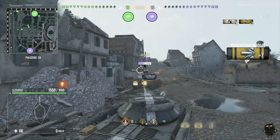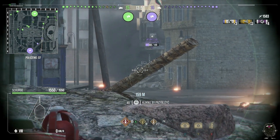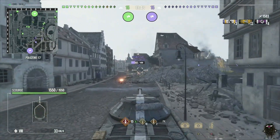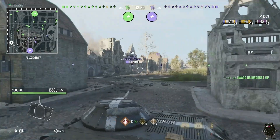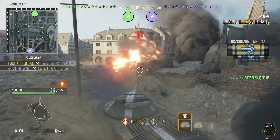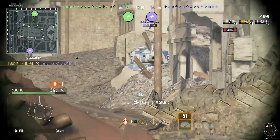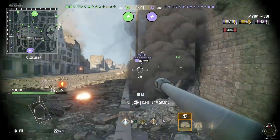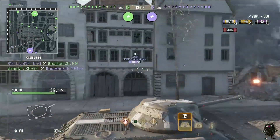The Borsig tries the same thing and gets set on fire — nice bit of RNG there for Bobic. He tries to squeeze a shot into the Borsig to finish it off but unfortunately the Borsig gets into cover. This is the opportunity for Bobic to move up and get quite aggressive, squeezing these guys at the back. He pokes the Borsig and manages to get an ammorack, picking up his first kill of the game. He squeezes a shot into the Super Sherman, who shoots back but Bobic is able to bounce the shell.